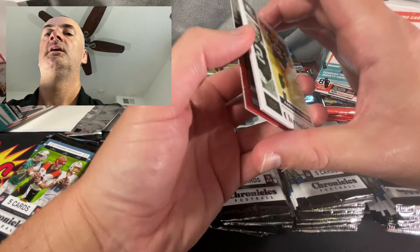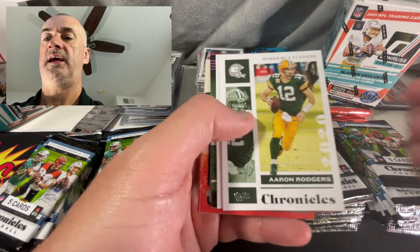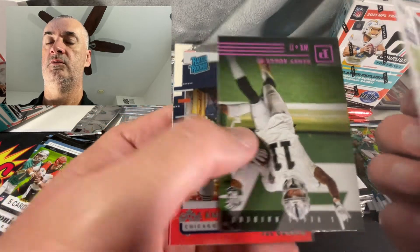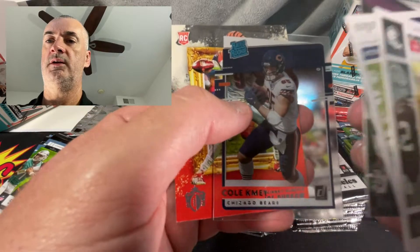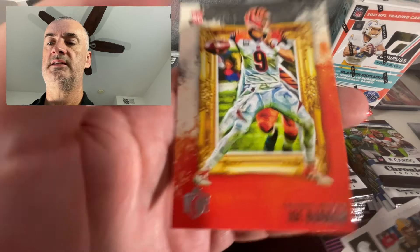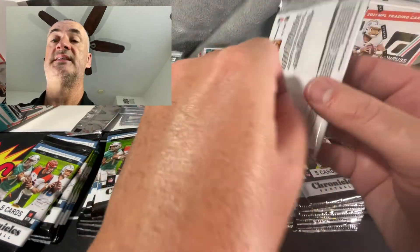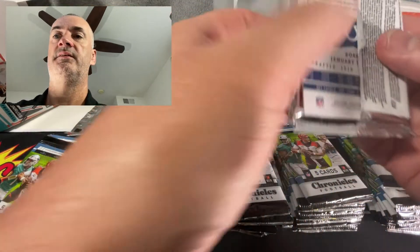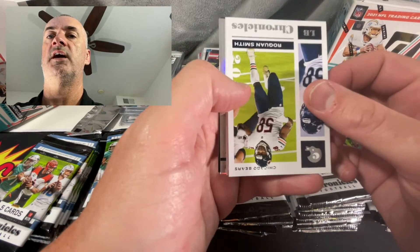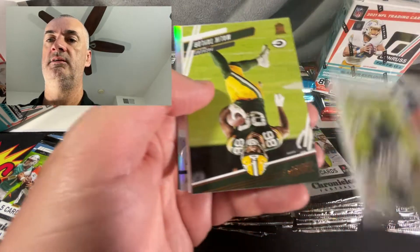With the Prism we got a Rugs pink, got a rated rookie, and then a nice Joe Burrow Gridiron Kings. What I noticed with the Prism is the centering - you'd have surface issues as well with those. Looks like we've got a little something shiny coming up.